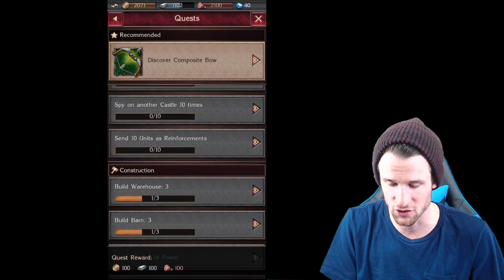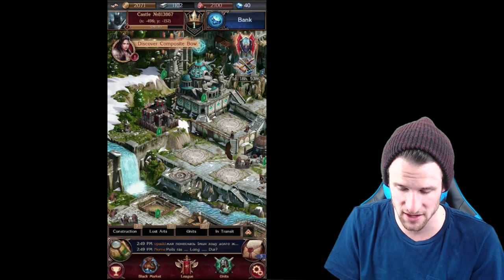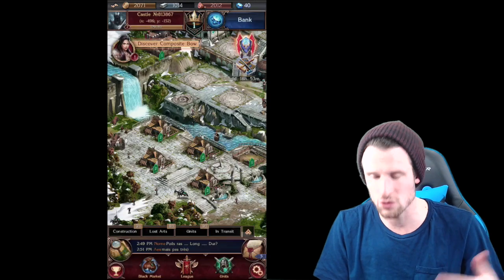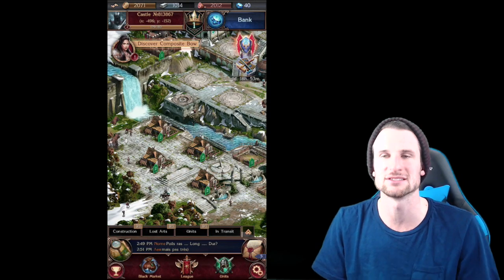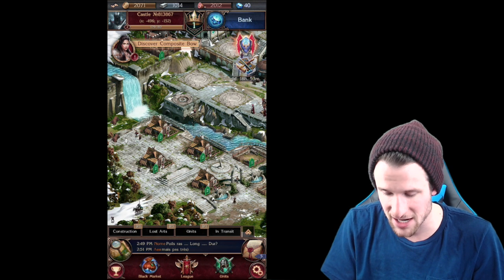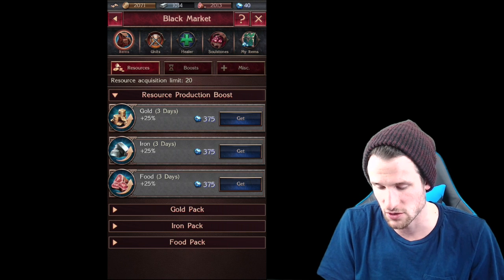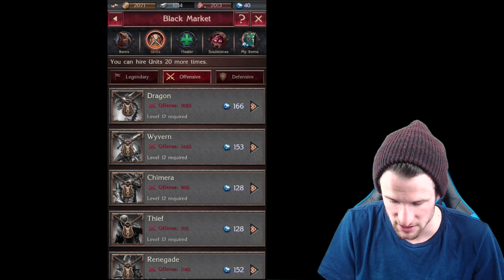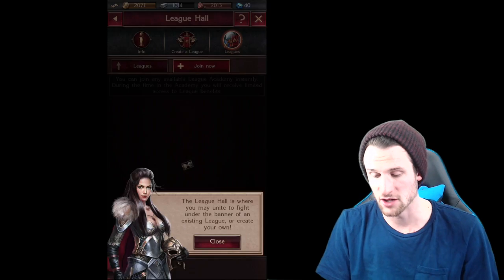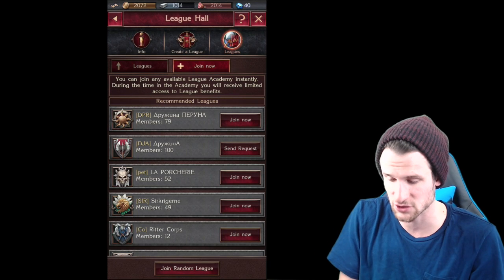There's a whole bunch of quests as well, like build a warehouse level three and all these different things. It looks pretty cool — I'm liking the graphics and the kind of old-style feel. It's not cartoonized like a lot of games nowadays. Looking at the bottom, the black market is like the store where you can spend real money to buy anything with the gems or whatever the currency is in the game.